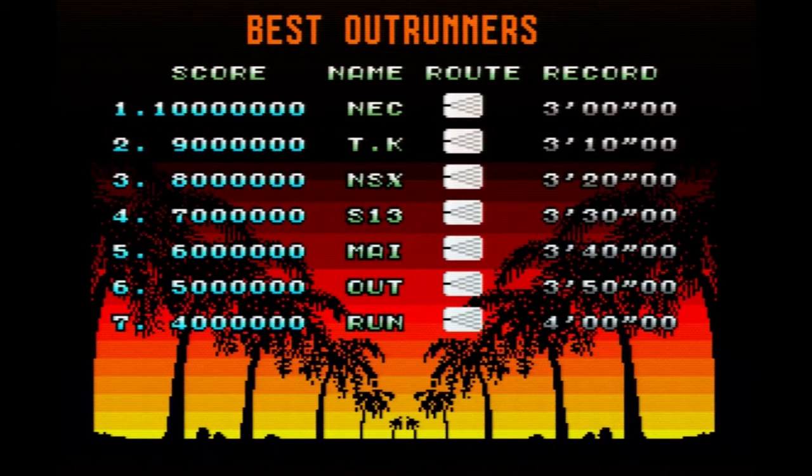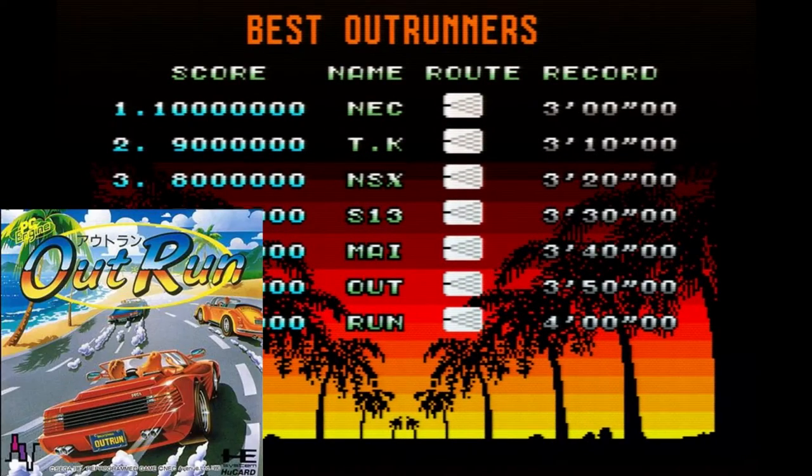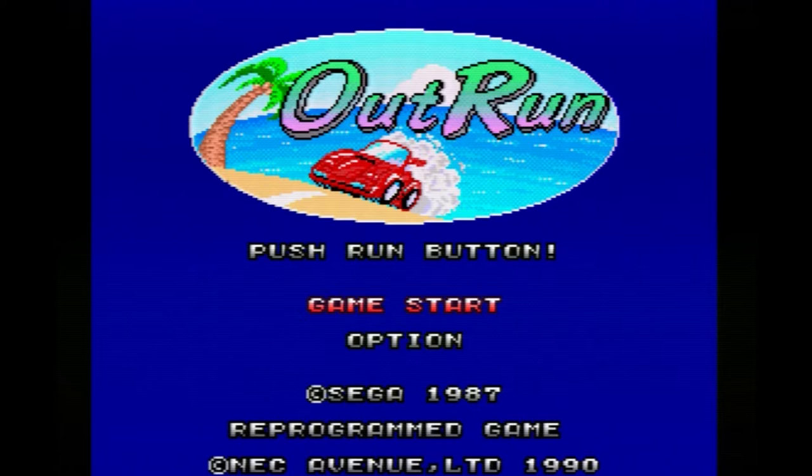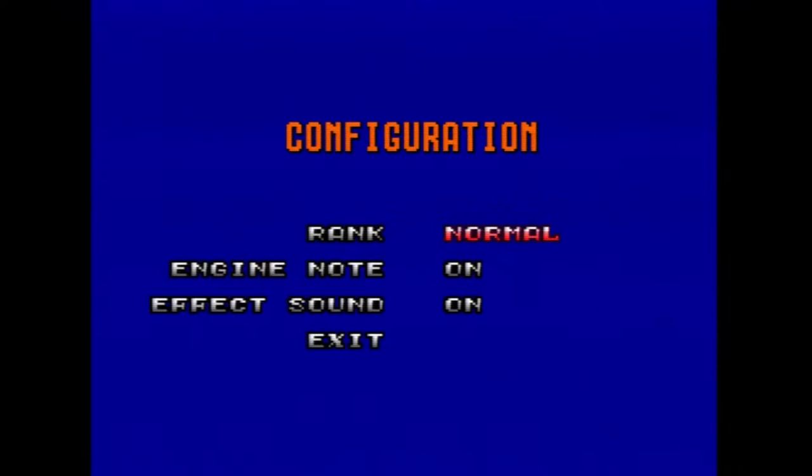Right, so next up we've got Outrun. You follow Afterburner then Outrun, and it all goes from there. Now, first thing I'm going to do is go into the Options and change Engine Note to Off — otherwise it'll drive you potty. An incessant drone of angry bees coming out the back of your Ferrari.